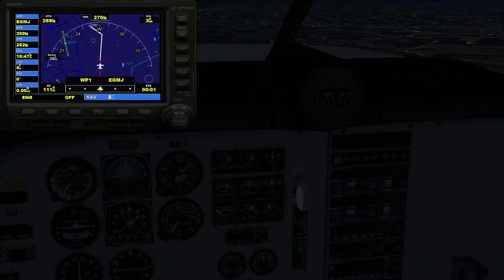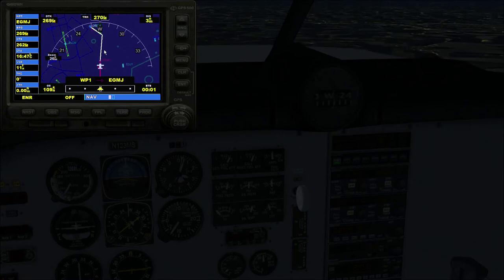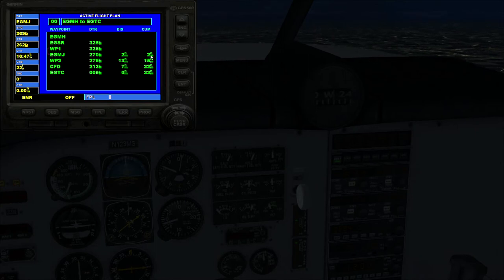Shift+F3 again and we're one minute from this waypoint, then still quite a way to go. Throttle up a little. Can we find the flight plan on the GPS? Yes - press FPL for flight plan. It tells us we're going from Manston Mike Hotel to Tango Charlie, Cranfield, with all the legs listed. A small purple marker shows us which leg we're flying. It tells us we've got 22 miles to go, with individual distances and cumulative distance.